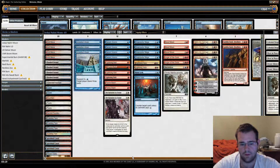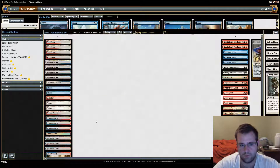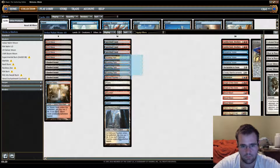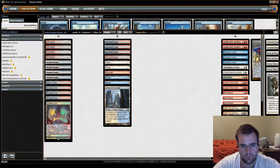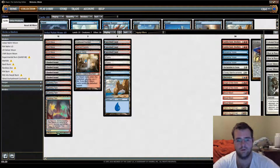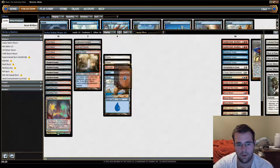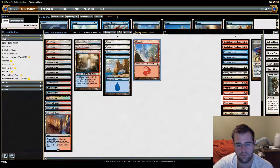Onto the lands — how do you make these lands work? I really copied the mana base from the Jund Moon deck. The concept is that I play twelve fetch lands, the full twelve in the Jeskai shard. Then I play one of each shock. Normally Jeskai decks play two Steam Vents, but with Blood Moon out all these become mountains, and I felt I really didn't need the extra Steam Vents. Then I play two Plains, two Islands, two Mountains.